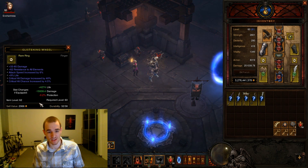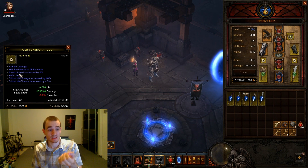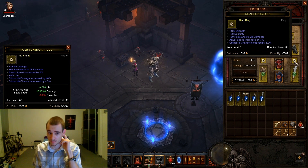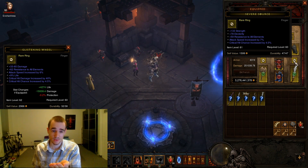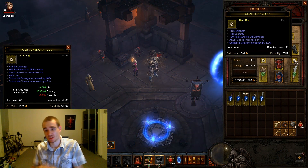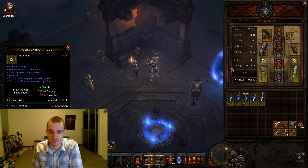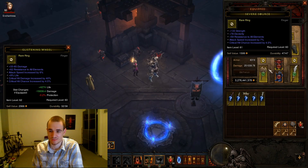I lose 0.1% protection because the all-resist is slightly lower, but strength also adds a bit to protection via armor. Pressing Alt to compare with my second ring, the difference is even more significant — I lose 0.2% protection even though this ring has 62 all-resist vs. 59, because the 78 dexterity on that ring acts like about 40 all-resist in terms of damage reduction. Overall the new ring gives +16k DPS and +4k life on top.